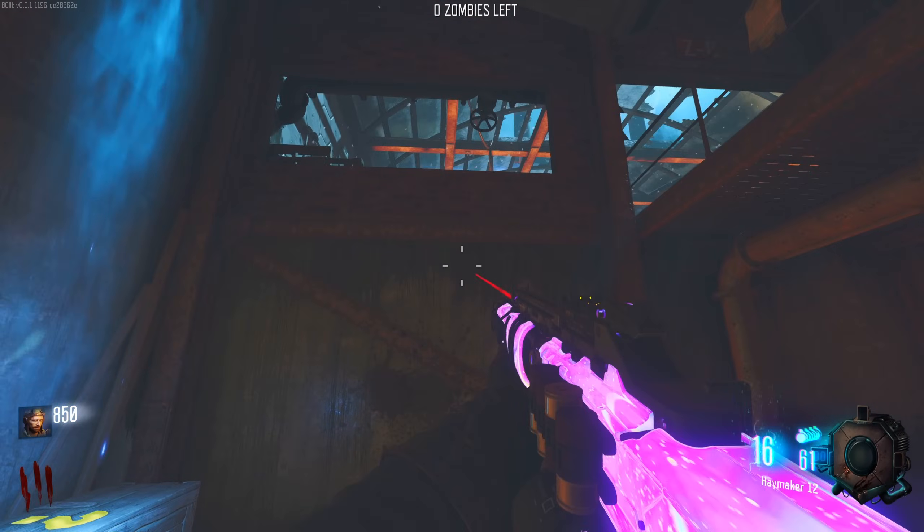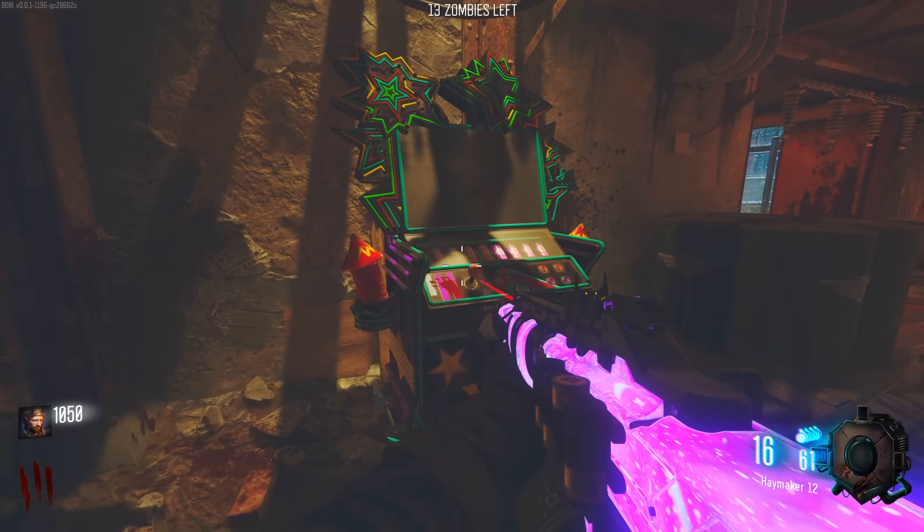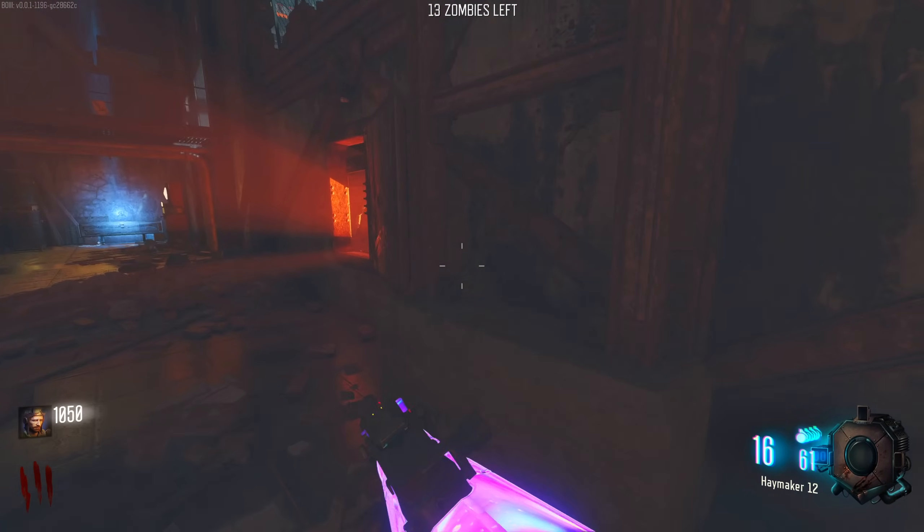Bye-bye Jug. Tragic. I don't know about you guys, but I genuinely think Elemental Pop is the coolest looking perk machine. Obviously the power's not on right now, but it just looks awesome. It really does.